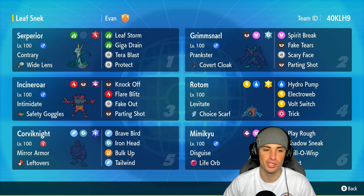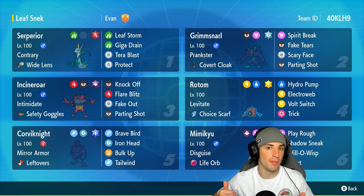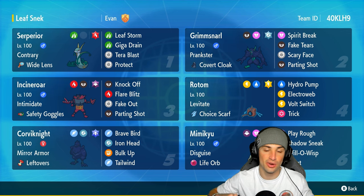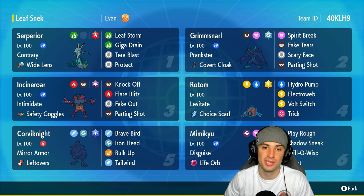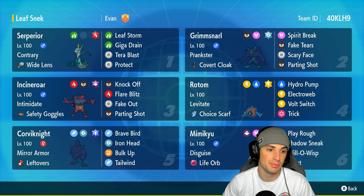Let's talk about Serperior first and foremost. It's got Contrary with Wide Lens as its item, rocking Leaf Storm, Giga Drain, Tera Blast, and Protect. With Contrary, stat changes that would go down instead go up, so Leaf Storm boosts Special Attack by plus two stages instead of dropping it. Serperior can stack Special Attack boosts easily, do big damage with Giga Drain, and recover HP — eventually just sweeping the match.